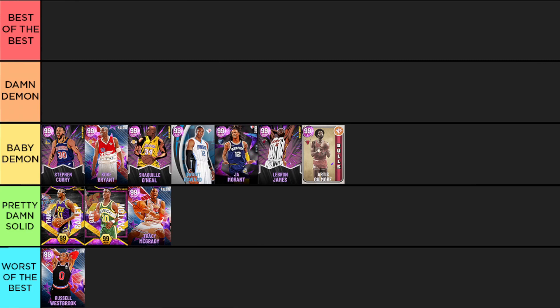LeBron James arguably has one of the worst dribble styles for the name-stay cards, but he has some pretty good defense, great playmaking, good finishing, and is a great shooter. The only thing that sucks is he just doesn't feel as bursty as some other cards. Artis Gilmore is really insanely good as a back-to-the-basket big — he has jump shot one on quick with an 80 in three-point shot. His defense is so locked down and his inside presence is just so good that he can definitely find his way into the baby demon tier.